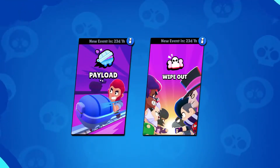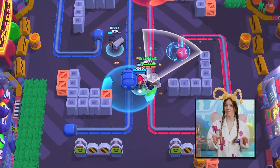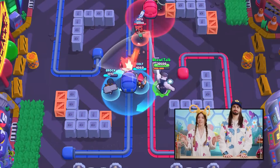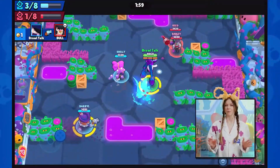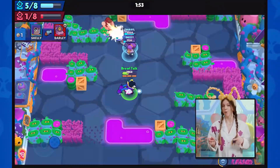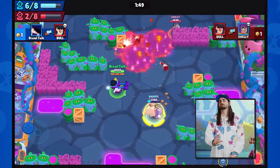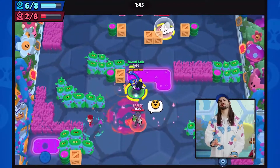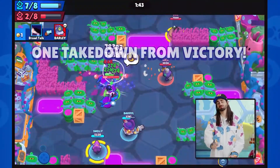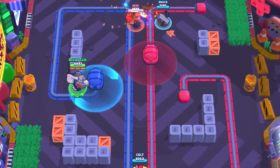Two new game modes are coming to Brawl Stars. The first is Payload, where the goal is to push your payload from point A to point B. The second mode is called Wipeout — the rules are simpler: defeat eight enemy brawlers, or defeat more brawlers than the enemy team in two minutes. This mode aims for a more casual experience that doesn't require a lot of coordination but can still be really fun. Both game modes are seasonal and their permanence will depend on their performance.